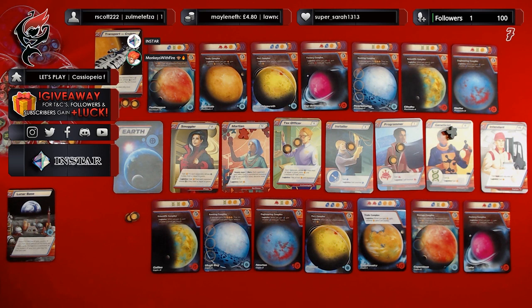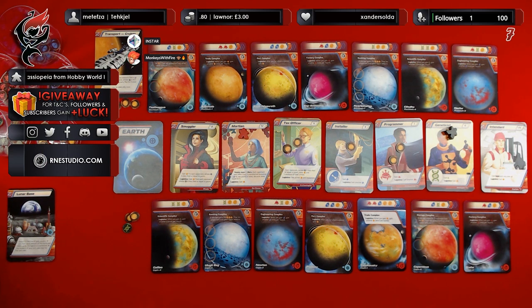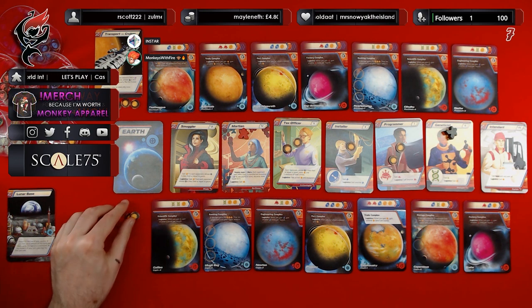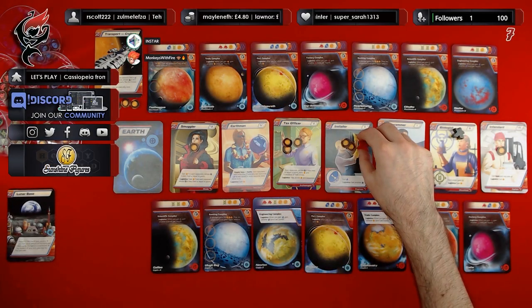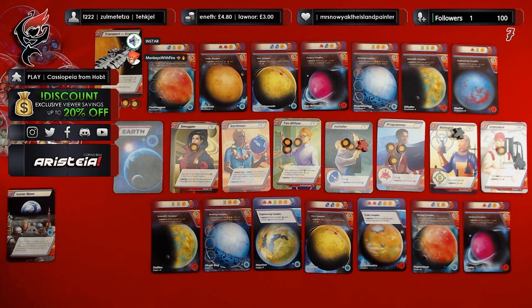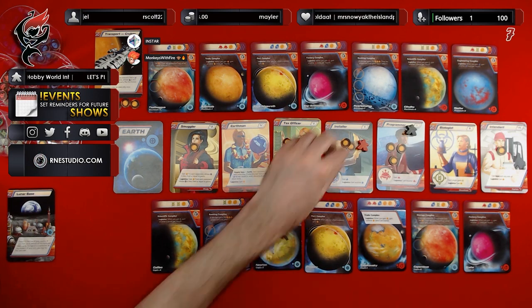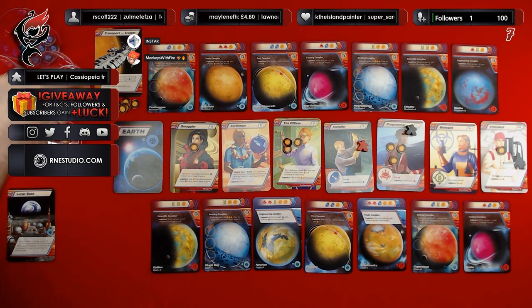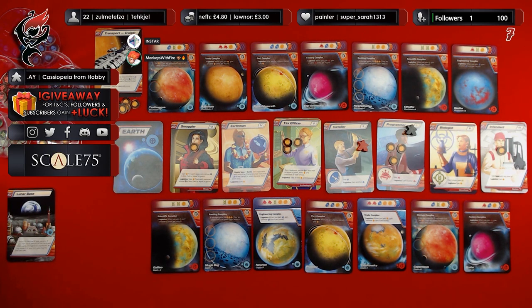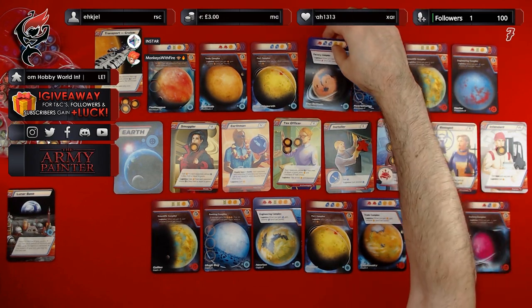Ian gets two coins and uses the geneticist's ability to gain a cell. He is no longer in logistics and terraforms his Engineering Complex — two coins and a cell. I go with the installer. I take the programmer. I take two coins, gain a lens, and gain another one for being in logistics. I spend two lenses and a coin to terraform my Factory Complex.